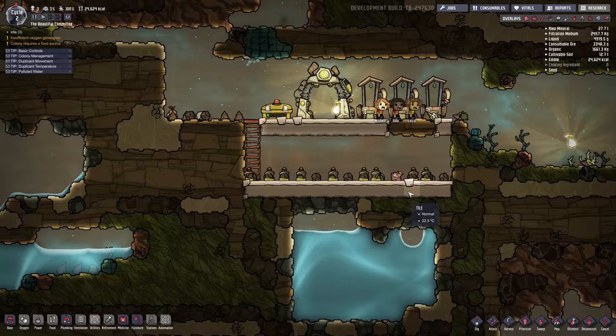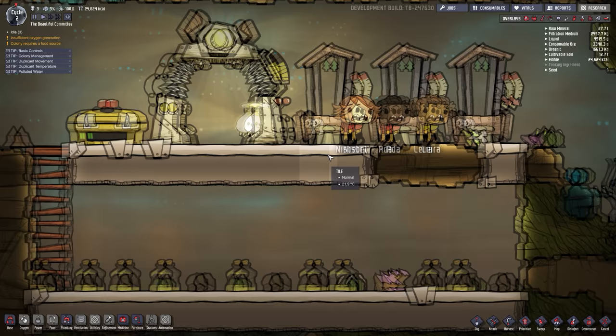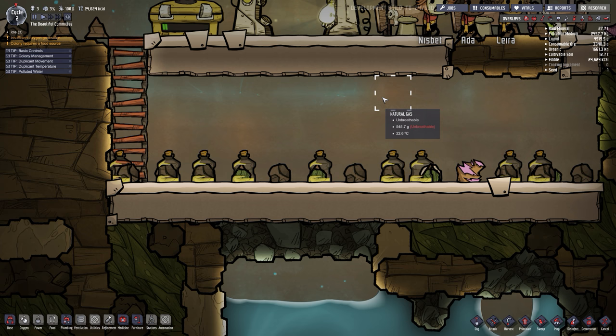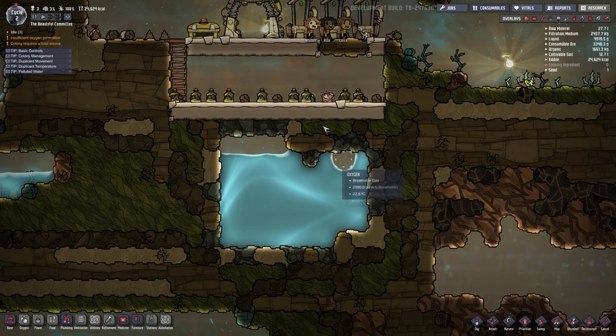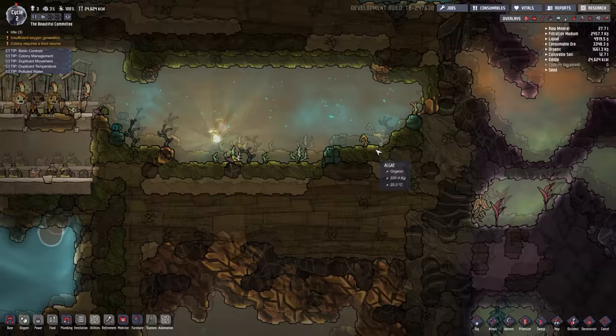Even with regular water, we'll focus on polluted water because it does become a problem in your base. As you can see, we're starting to get carbon dioxide, natural gas, and all that nasty stuff. So we're going to be using a bottle emptier for the polluted water, and we want to place it somewhere away from our base.